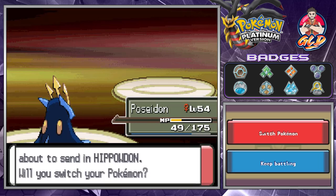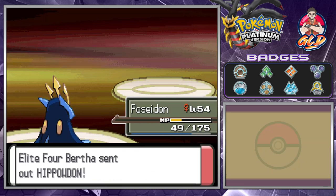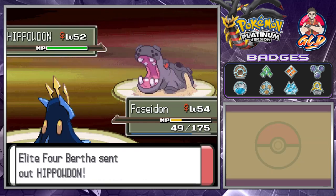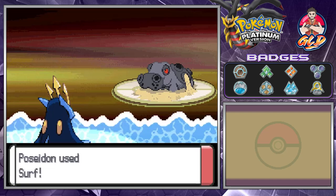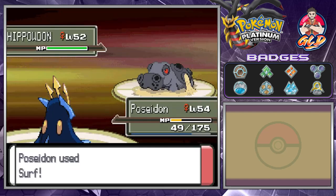Here comes a Hippowdon! It uses Sand Stream, but that won't affect Poseidon because Poseidon is a Steel type Pokemon — so we're switching back to Poseidon. Here comes the Surf attack, and Hippowdon has been defeated!